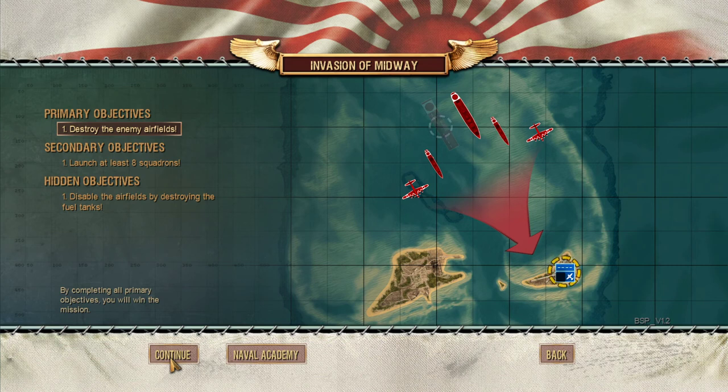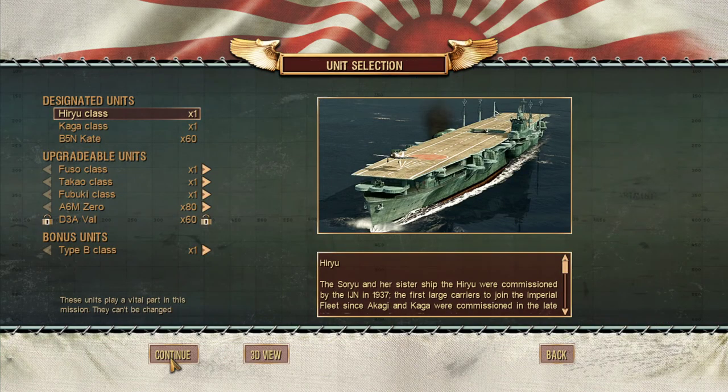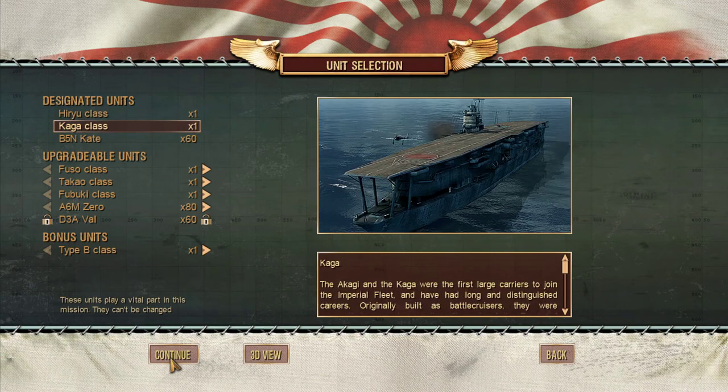Now I'm going to be playing as the Japanese, with a few modifications. The modifications being that we have already waged a successful campaign to remove at least one of the carriers from the theater. And we know the Americans are coming — spoilers. We are going to pick our designated units. We have the Hiryu and the Kaga enclosing on the islands — that's two of four fleet carriers dedicated to the operation.